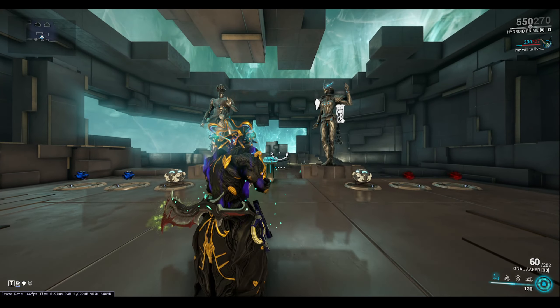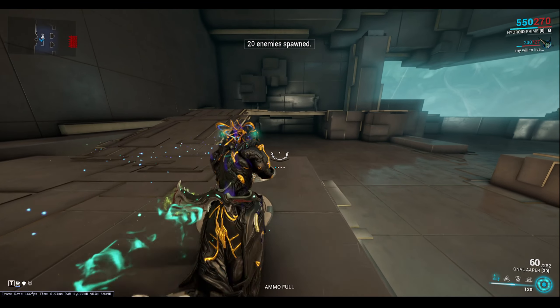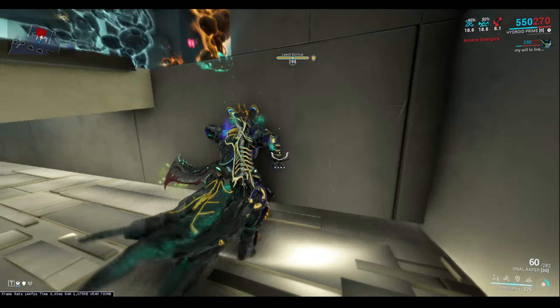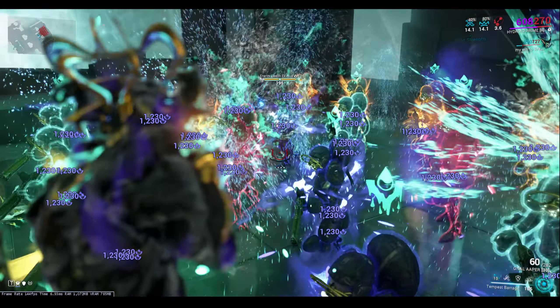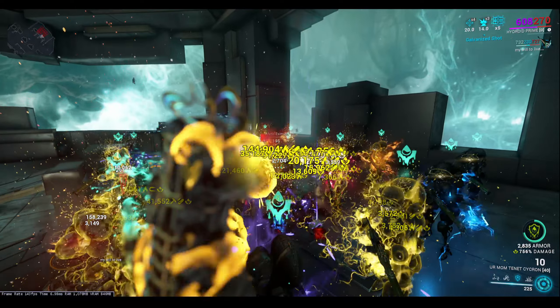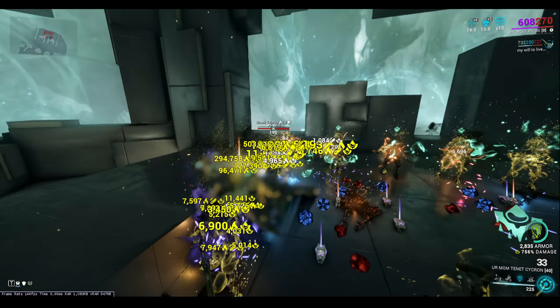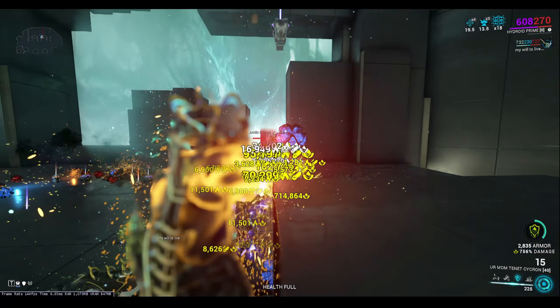We are now in the Simulacrum. I'm going to spawn 20 Corrupted Heavy Gunners and show you how broken Hydroid is. The way I'm playing is: use the first ability to armor strip the enemies — as you can see a lot of them have been armor stripped — then cast the third ability, Plunder. I've now got a lot of armor and a massive 750 damage buff. My Tenet Cycron is a capable weapon and with this buff it just melts the overguard, chaining and melting enemies left, right, and center.